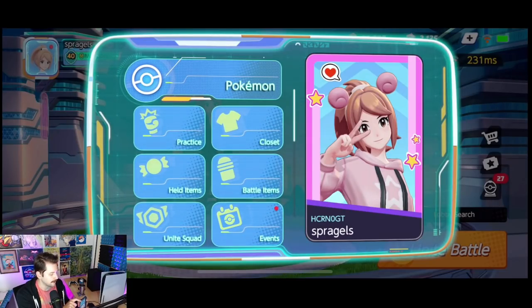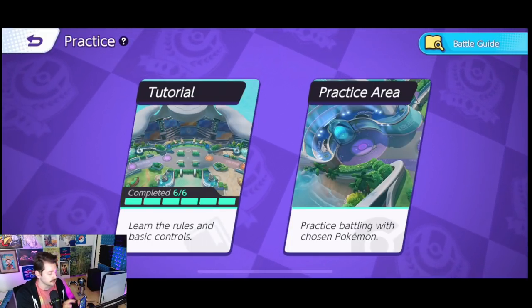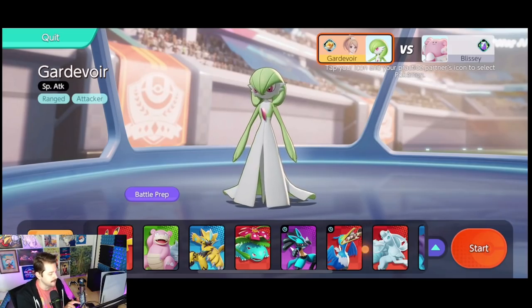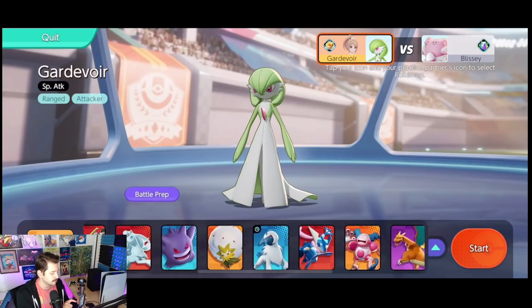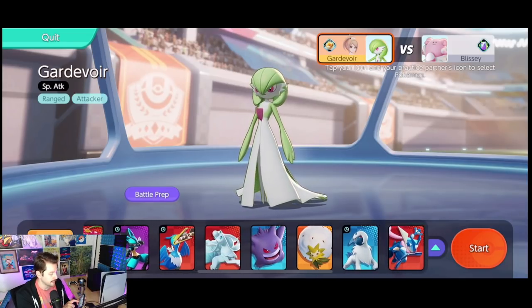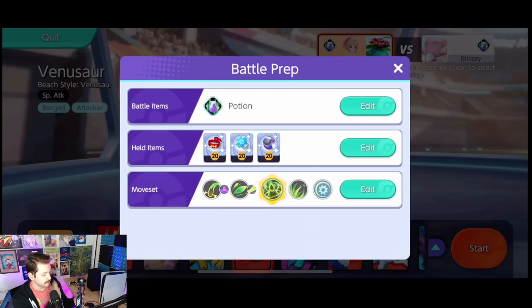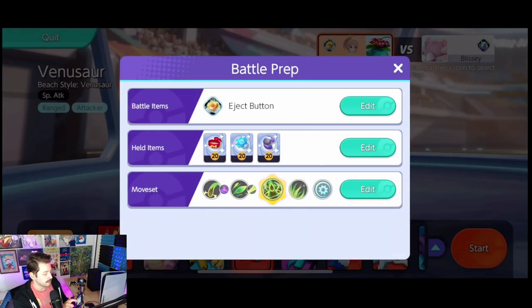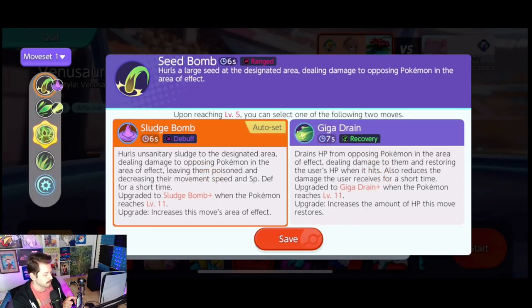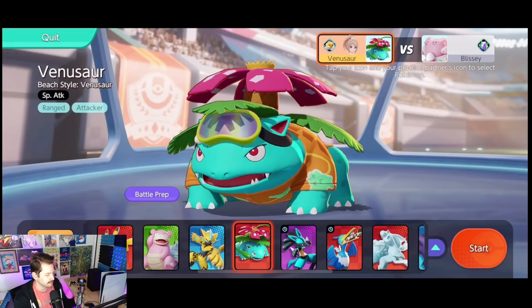Let's head into the practice area. This top left area — practice — I think it's very, very important. If you haven't done the tutorial, do the tutorial. You can head into the practice area and play with any Pokemon, whether you have them or not. It's a great way to test Pokemon you haven't tried and get better with ones you like. Inside here you can click the battle prep button to set up your battle items, change your held items, and look at all your moves. You'll be able to pick them in game and switch between two move sets.